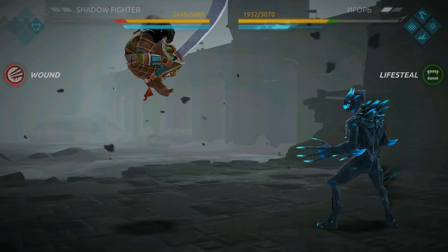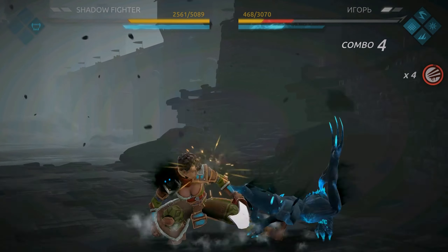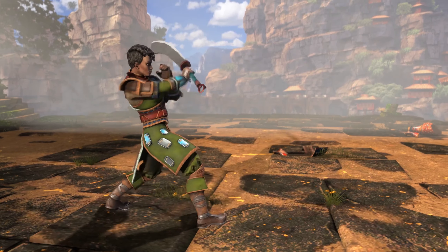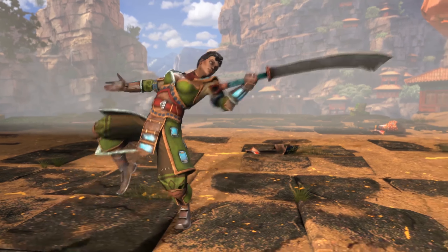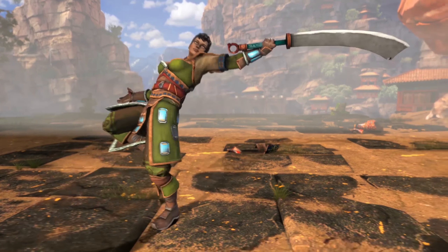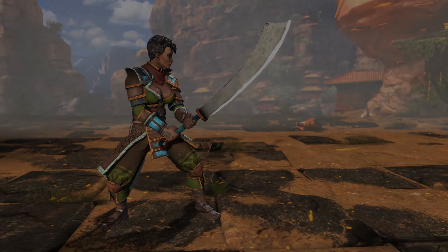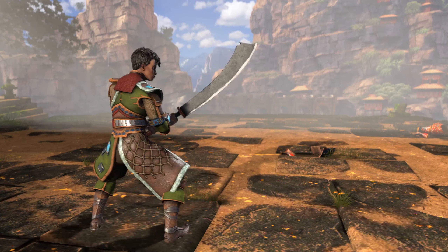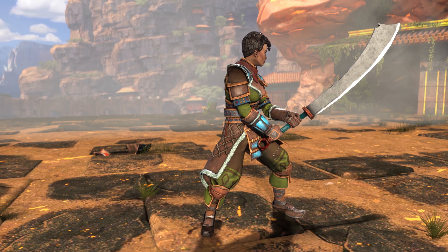Even though she lacks long-range attacks, Yuka's moveset is incredibly versatile and deadly for opponents at close range. Her basic attack is very fast and also great for close combat situations. Her upper attack has far reach and can effectively interrupt the opponent's attacks. Her low attack can quickly hit knocked down opponents. Her spinning attack is a great move to close the distance while pressuring the opponent at the same time.